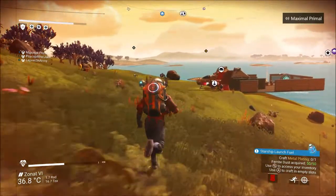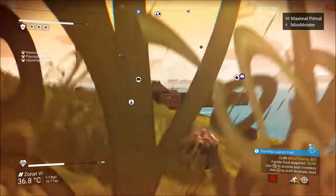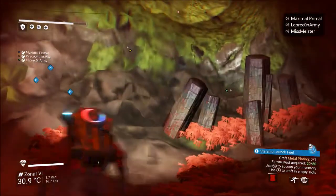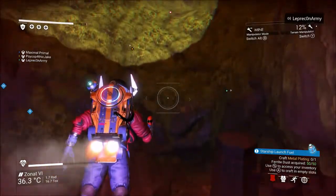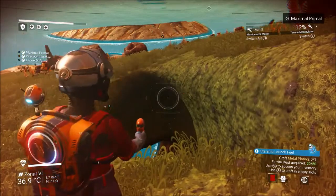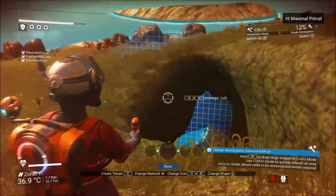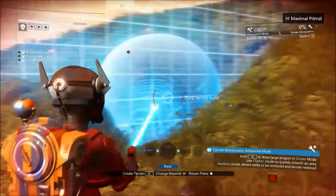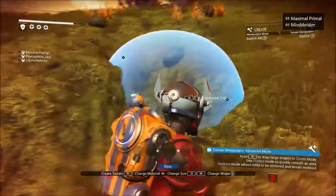I need to also get back to the ship because my inventory is full. You might want to build a launch pad at some point. Yes, I know. I'm also going to fix Jake's hole because I've fallen through it so many times - it's annoying.